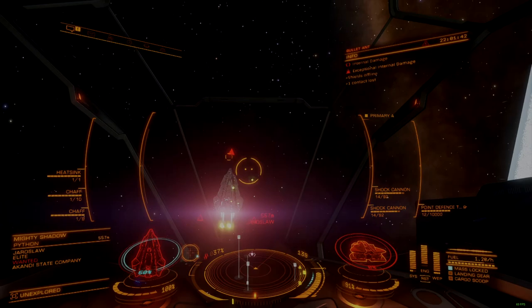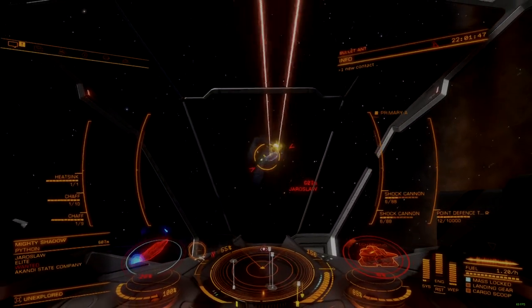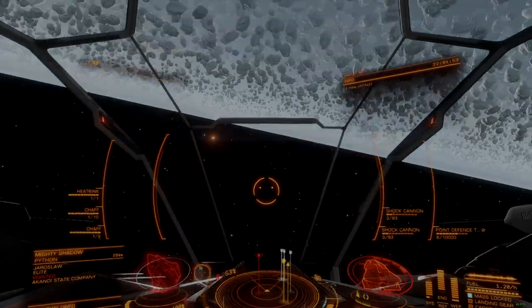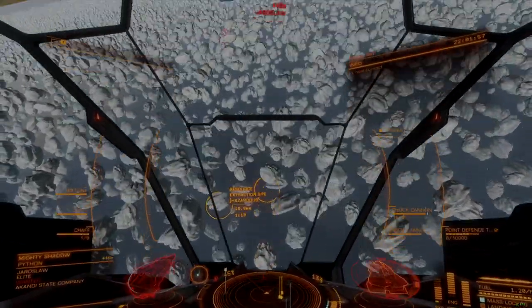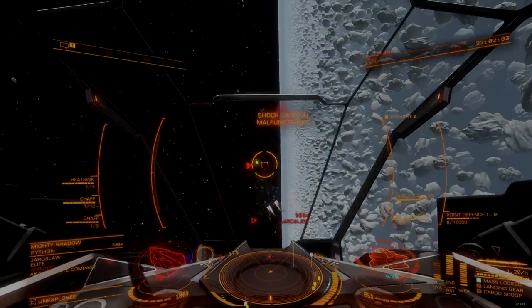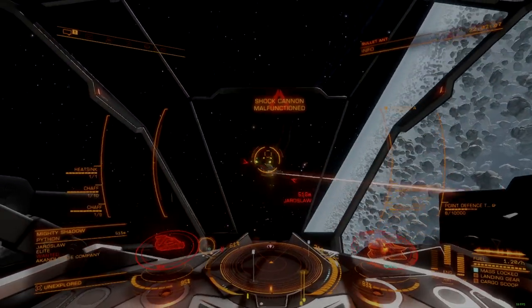The largest gimbal variant of the shock cannon can deal 140 damage per second, significantly less than its fixed counterpart to an almost brutal degree. I still recommend the gimballed shock cannon over the fixed version when dealing with targets smaller than you, but even here the ammunition limits for this weapon are exposed quickly and effective range is greatly reduced.